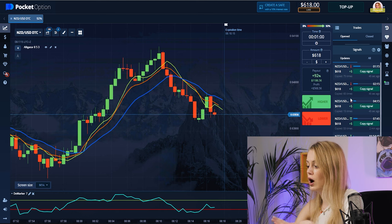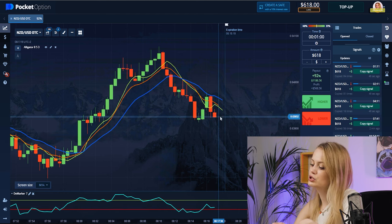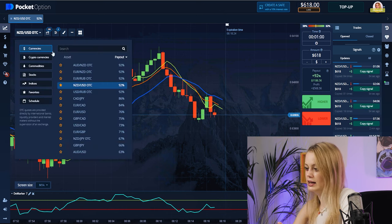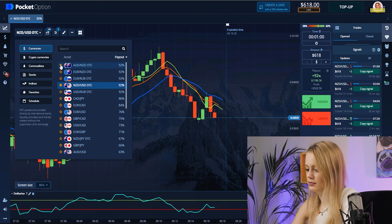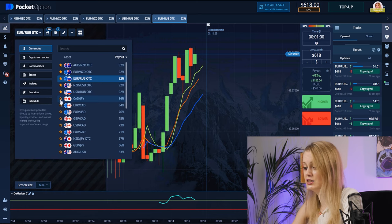On this strategy we need to look at the right side where you can see the signals. When five of them show us, for example, low, that means on our field we will choose low for good results. It works, and I will play with it. Let's choose a pair and find the situation for our strategy.